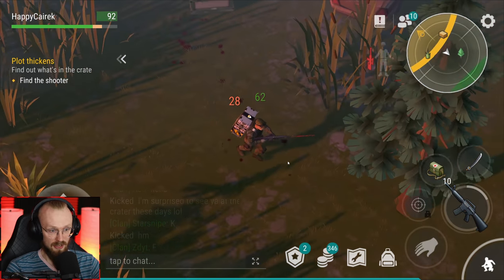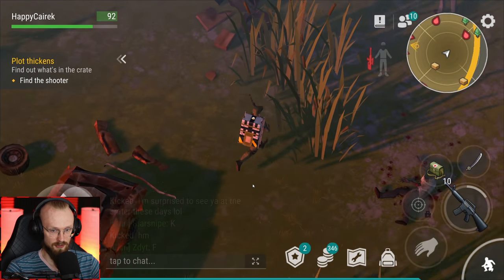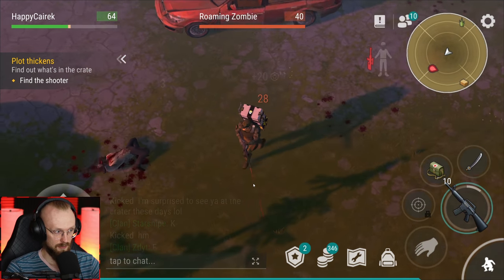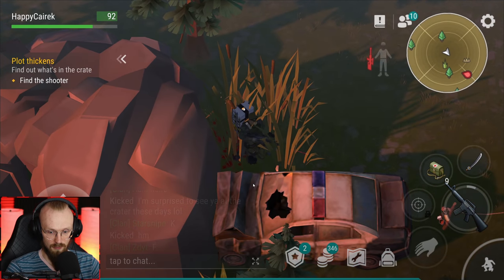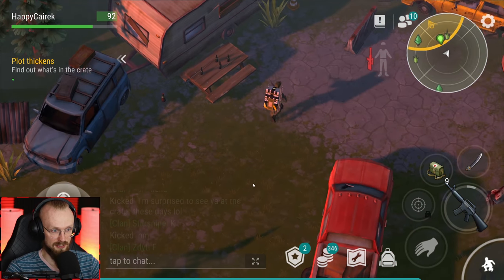What did I get? What damage - find the shooter who's shooting me. Maybe I have to be in the grass so the shooter won't see me. I didn't even know someone was shooting me. Let's get back in the grass - we'll run from grass to grass. Let's heal up again. The guy's doing lots of damage. Let's hide back in the grass. Where's the guy? 'Find out what's in the crate.' There's the shooter - how to deal with them?